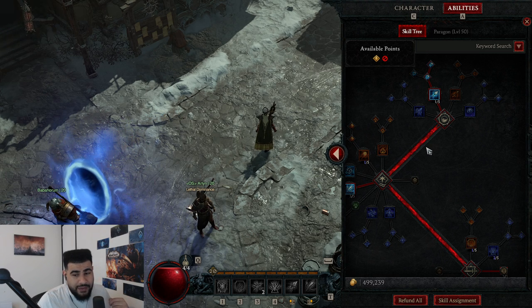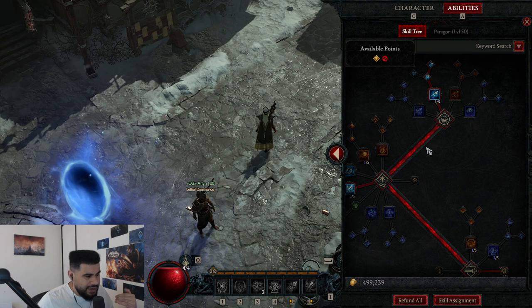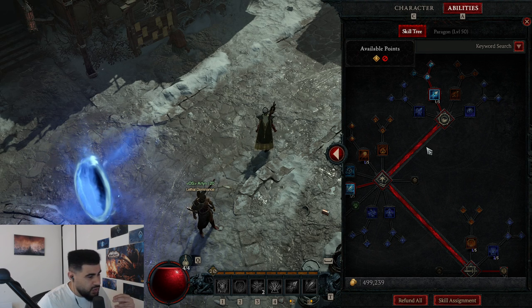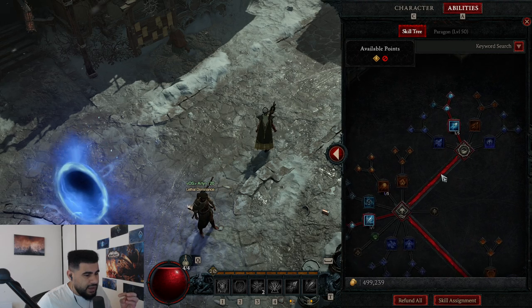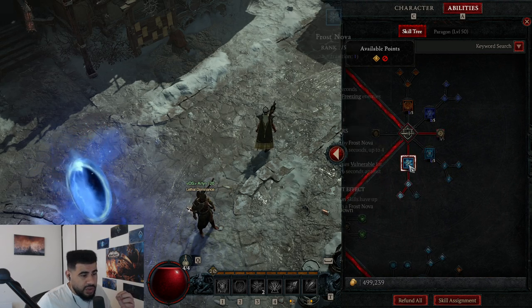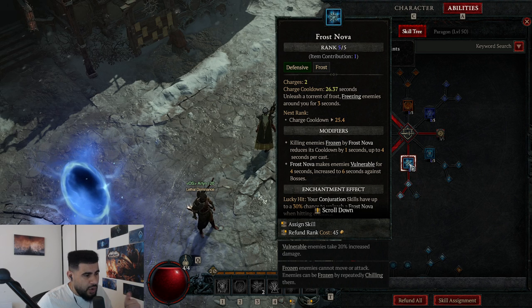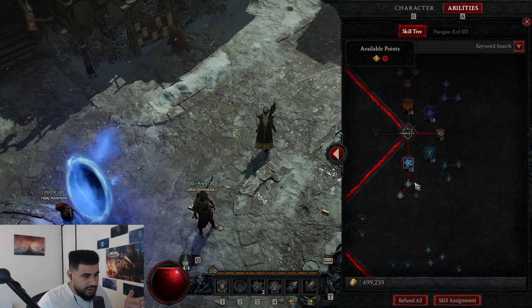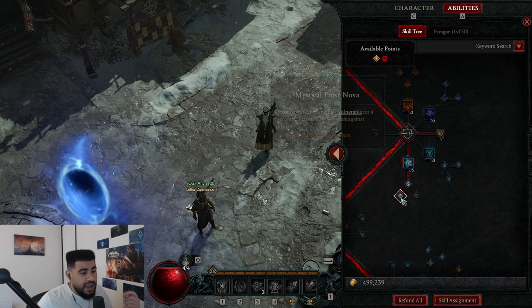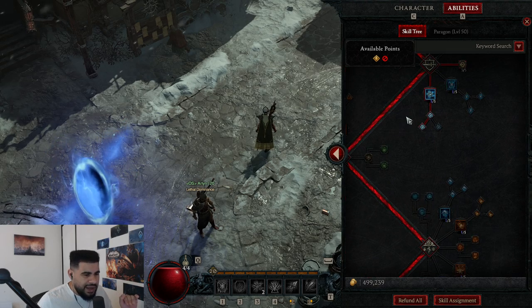Anyway, today's video we're going to talk about the new best build in Diablo 4, which in my opinion is going to be the Ice Shard Sorceress. They also nerfed some other builds — they nerfed Hydra a little bit, and did some nerfs to Frost Nova cooldown, which was huge. The cooldown has been increased, they nerfed the Frost Nova reduction cooldown from Enhanced Frost Nova, and nerfed Mystical Nova by about 2 seconds. So all in all, everything that we were doing got nerfed pretty hardcore.